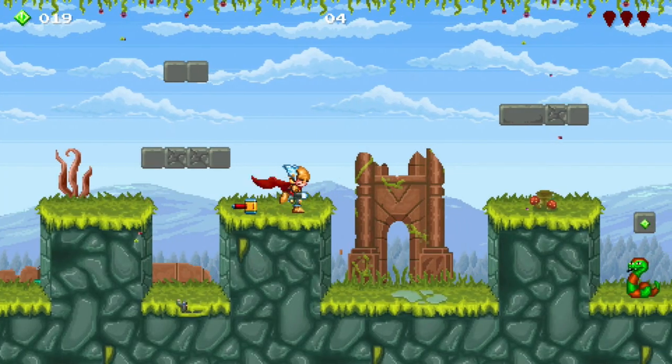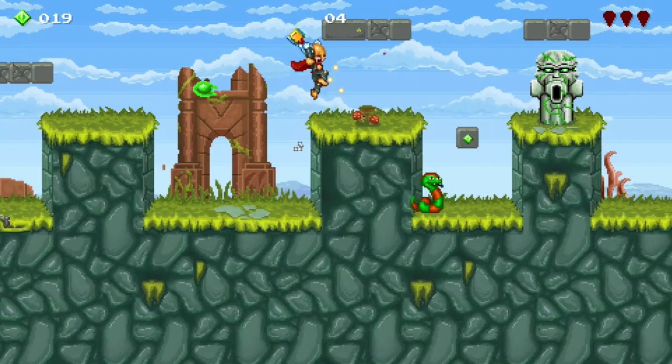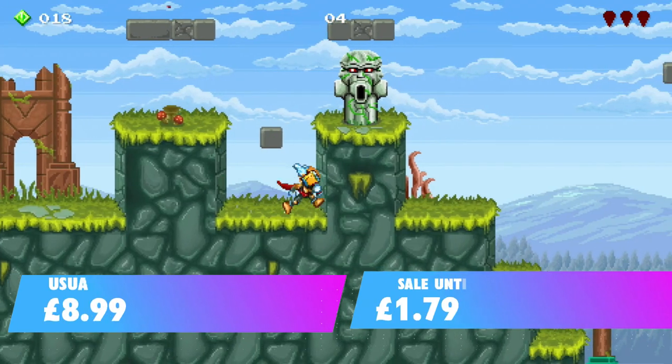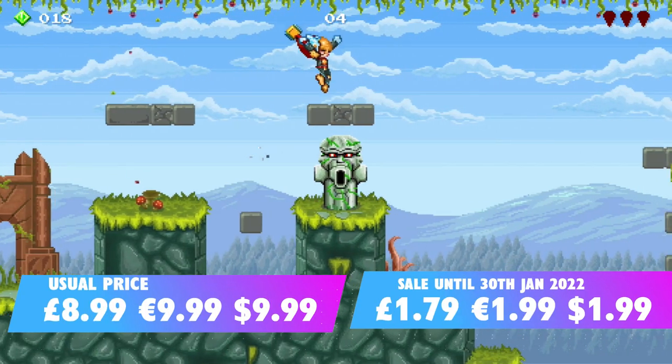Hello friends, it's Dave here from Savedex, here to bring you a review of Hammer Kid, coming to the Nintendo Switch on the 21st of January. It normally sells for £8.99, but up until the 30th of January it has an 80% discount at £1.79.